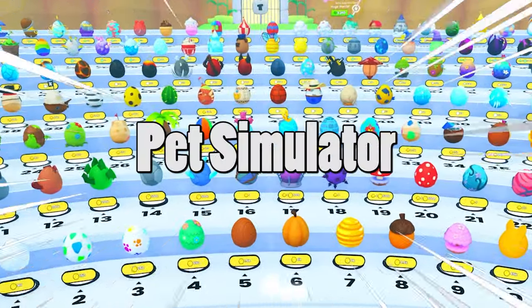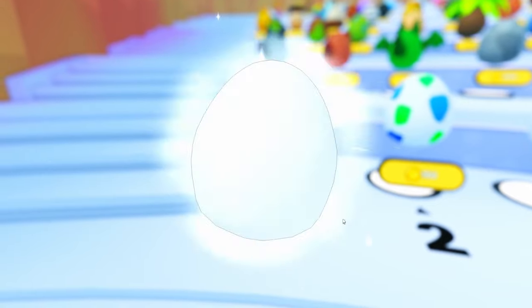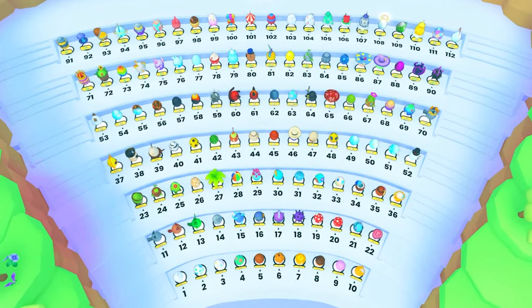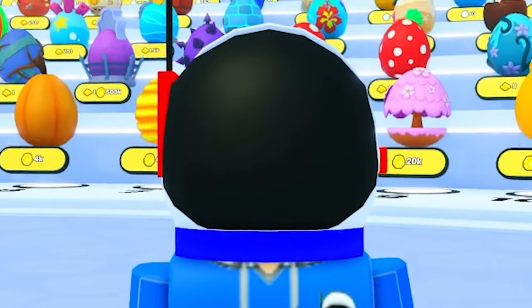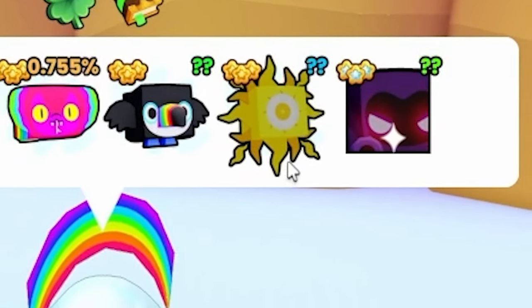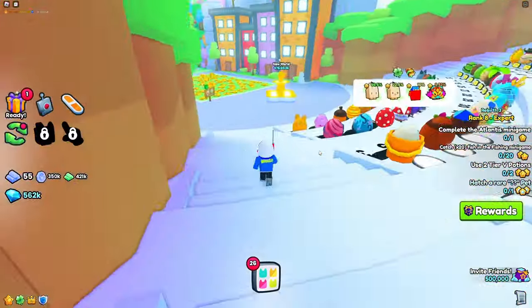There are 112 eggs in Pet Simulator, starting with this first egg. What do you think we can get? We got an axolotl! I'm gonna be opening up one of each of these eggs with the goal of hatching the rarest pet possible in each egg. Why am I doing this? Because on this last egg, I still haven't hatched the rarest pet possible. I'm hoping by the time I get to 112, I'll have hatched so many rare pets.